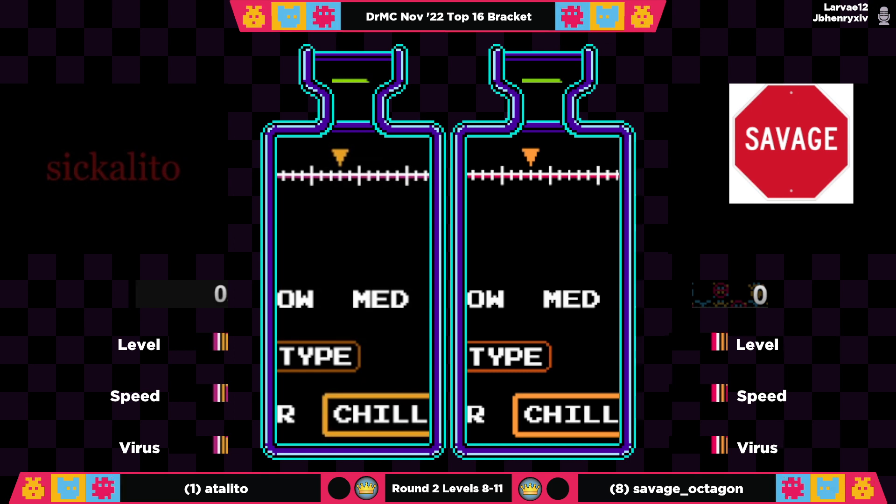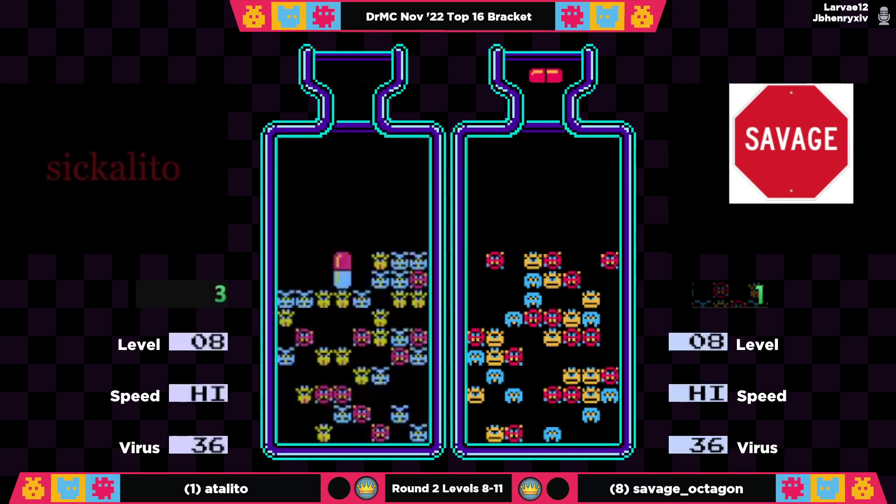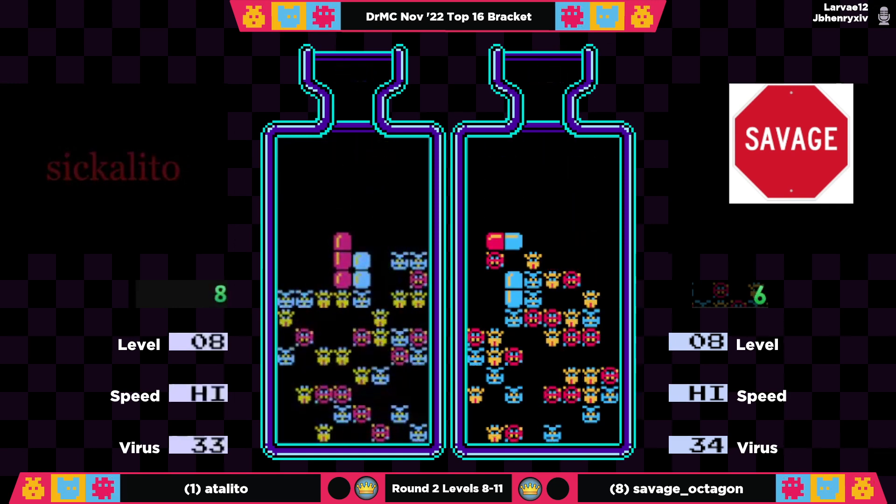As we wait here, we've got a ready from Adelito and a ready from Savage Octagon as we have another decider here in round two. We love seeing bonus Dr. Mario for everybody. As we have the countdown — 3, 2, 1 — and pills as these players kick off our third game in this best of three: the top-seeded Adelito versus the eighth-seeded Savage Octagon.